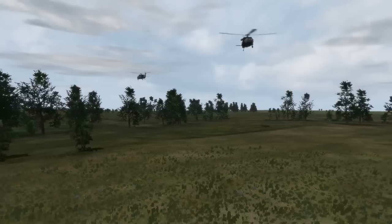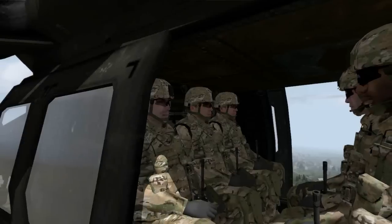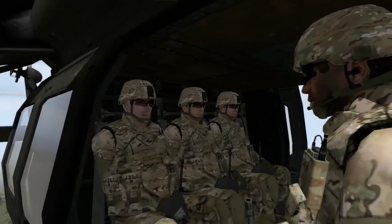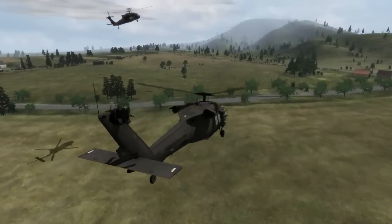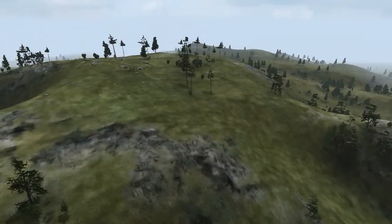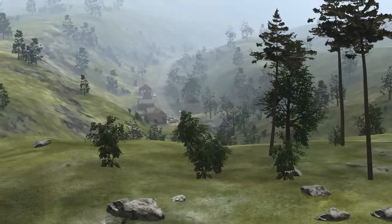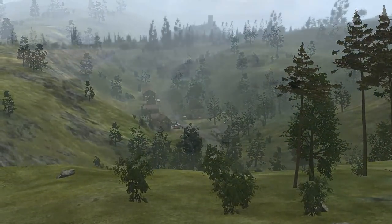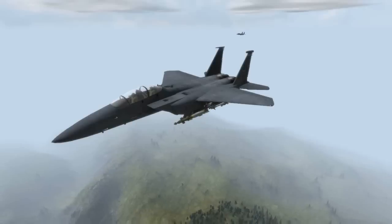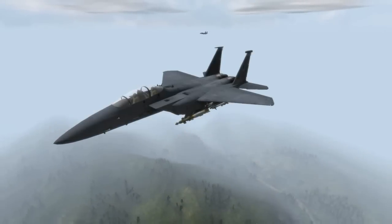A joint fires team, callsign Whiplash 7-0, consisting of a joint terminal attack controller, a joint fires observer (JFO), and an Army forward observer (FO), are inserted via Blackhawk into a clearing slightly below a mountain outcropping, where they are to establish an observation post to prepare the valley below for a company air assault. The joint fires team knows there are considerable fire support assets available from both the Army and the Air Force, but efficient complementary use will ensure mission success.